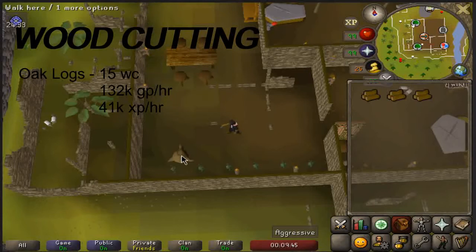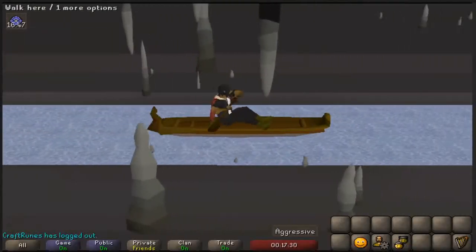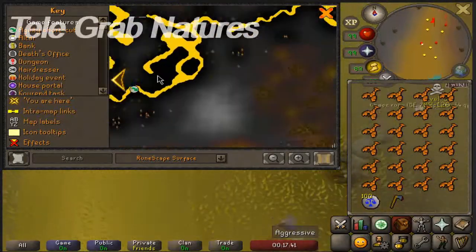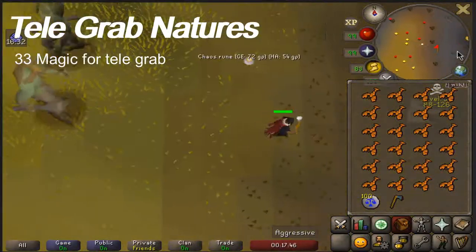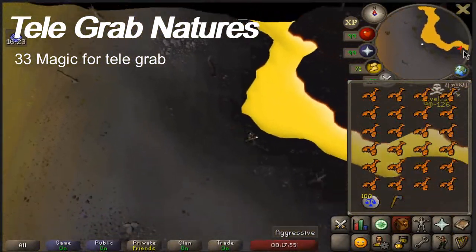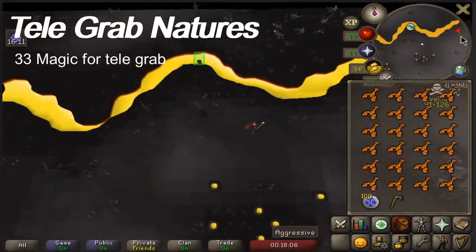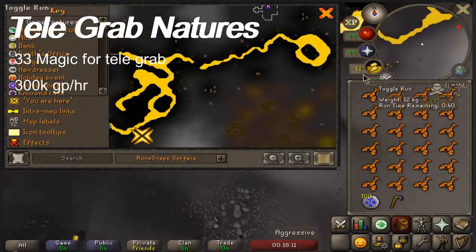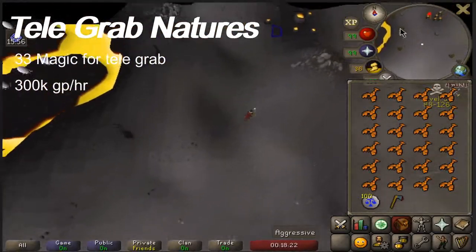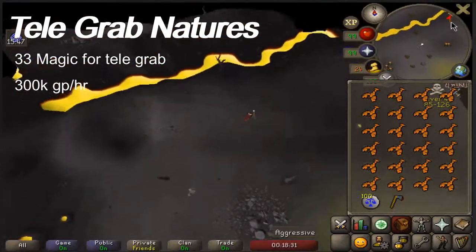You are sacrificing a little bit of AFK-ness with oaks, but ultimately it's worth it for the GP and XP you'll be gaining. Up next we have probably my favorite method in this video: telegrabbing nature runes. This method requires 33 magic for the telegrab spell, located in level 40 Wilderness on Lava Island. This high-risk money maker is one of the best methods in free to play at nearly 300k GP per hour. You get seven nature runes per two law runes spent.